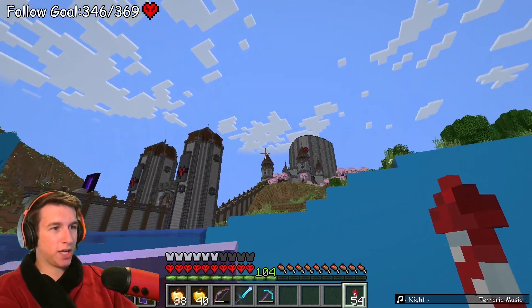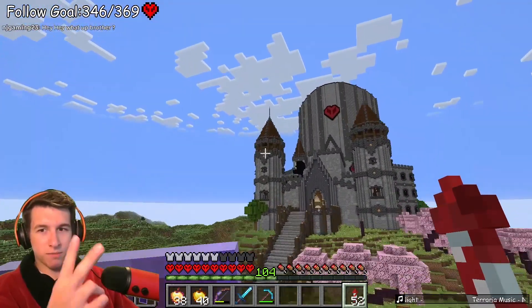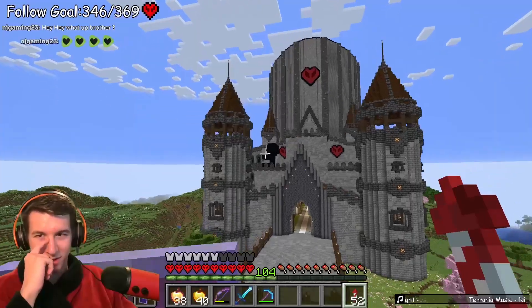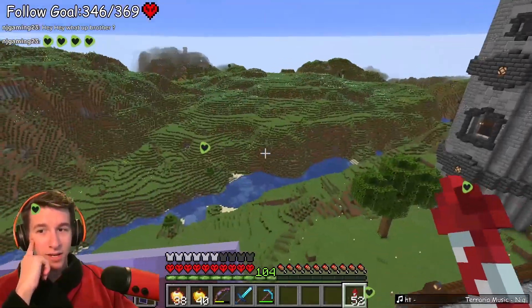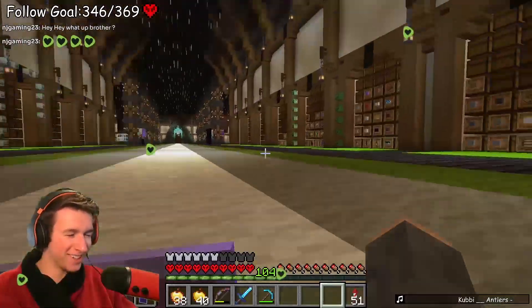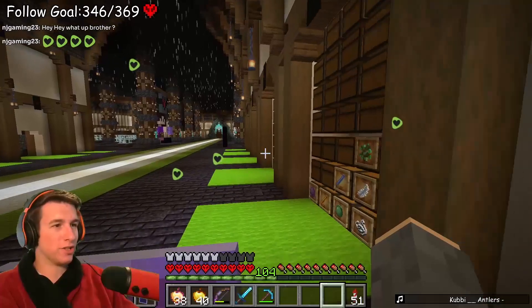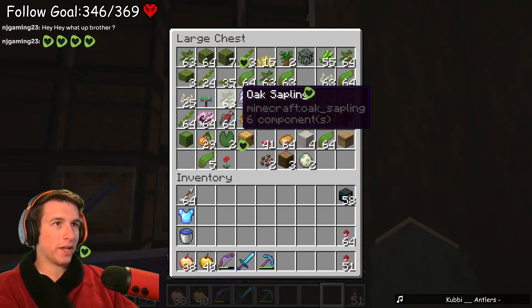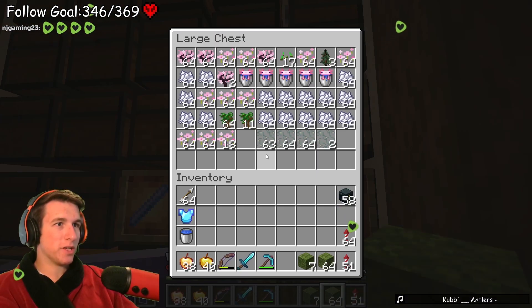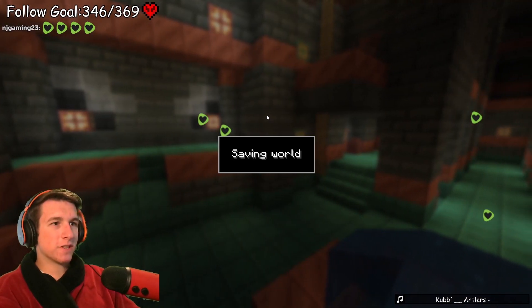I need a bunch of moss and a bunch of signs. There's no green wood so I guess just oak. I need to test something - I need to see if this will stop stuff from growing.